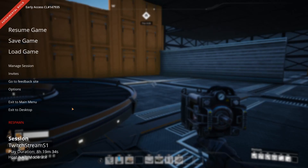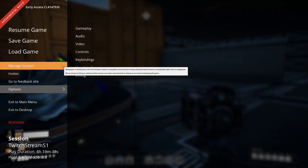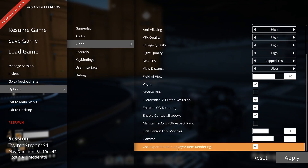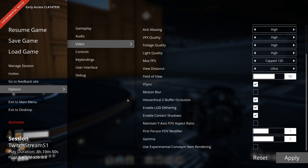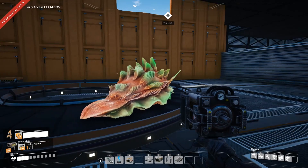The solution is to go to Escape, go to Options, go to Video, and then select 'Use Experimental Conveyor Item Rendering.' As you notice, it's checked — if you uncheck it and then hit Apply, then Shelly looks perfect.